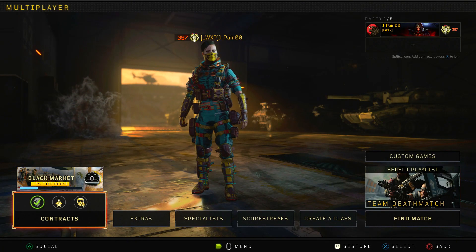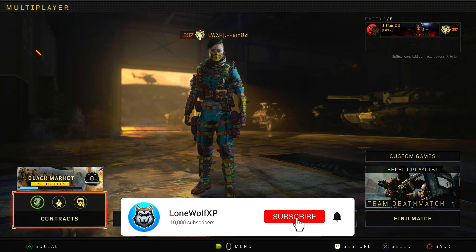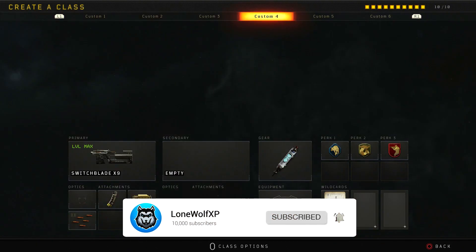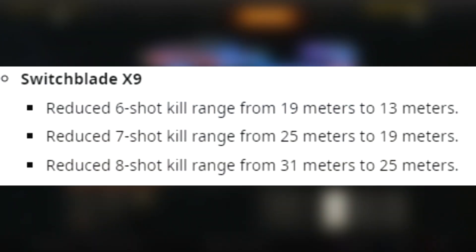Yo, what is going on guys, Lone Wolf here, and today I'm bringing you guys another Black Ops 4 video. In today's video I'm actually going to be taking a look at a quote-unquote nerf that they did for one of the SMG DLC weapons in this game. As you can tell from the title and thumbnail, we're talking about the Switchblade X9.